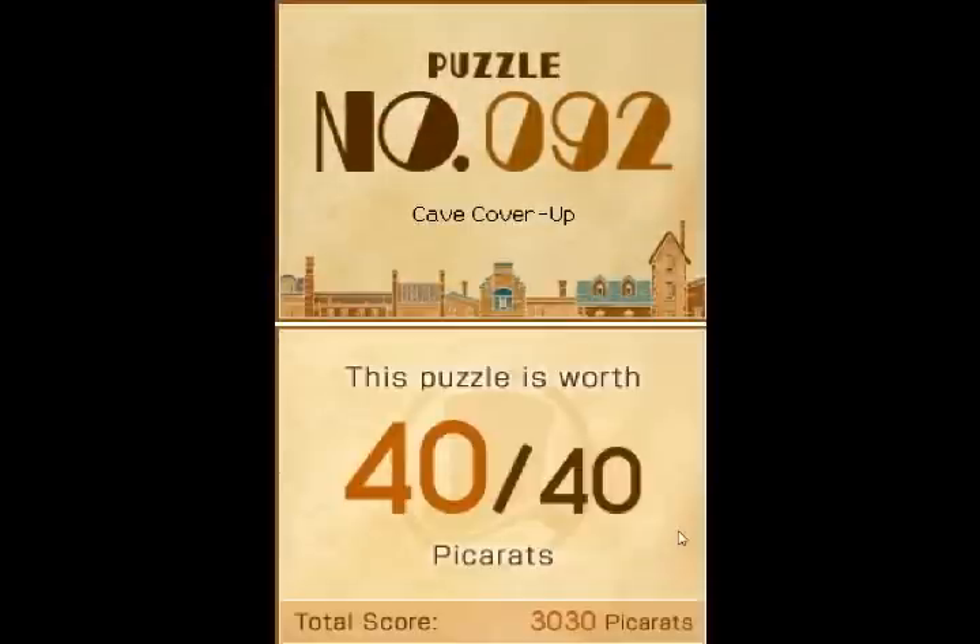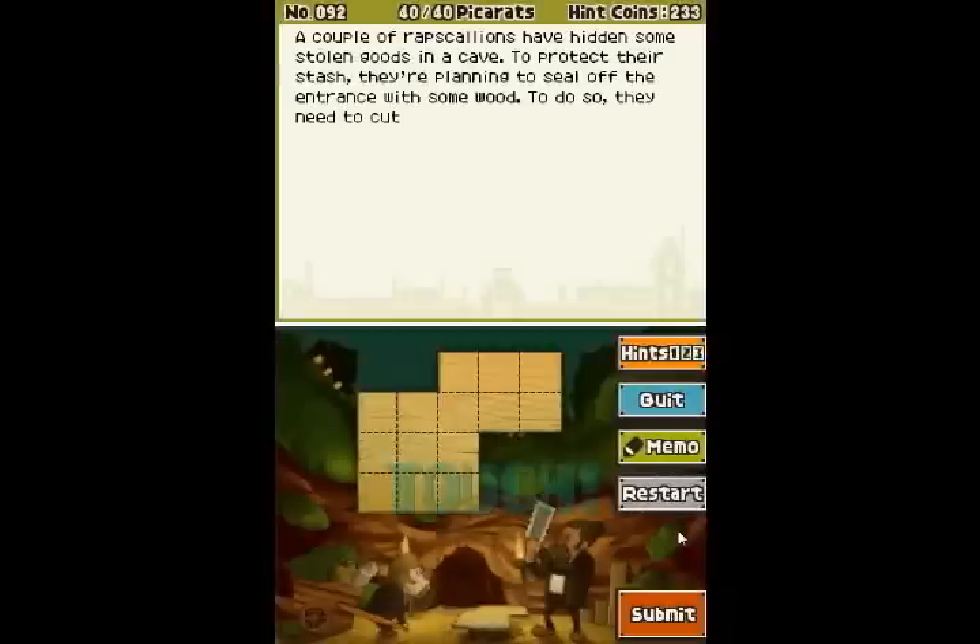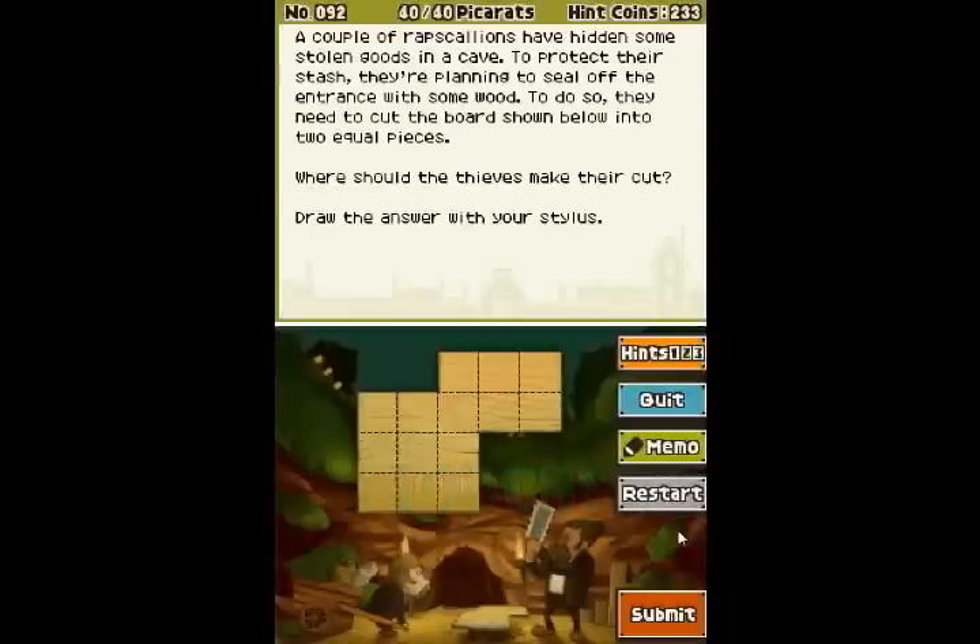Puzzle 92: Cave Cover-up. Worth 40 points. A couple of rapscallions have hidden some stolen goods in a cave. To protect their stash, they're planning to seal off the entrance with some wood. To do so, they need to cut the board shown below into two equal pieces. Where should the thieves make their cut? Draw the answer with the stylus. Easy enough, right?